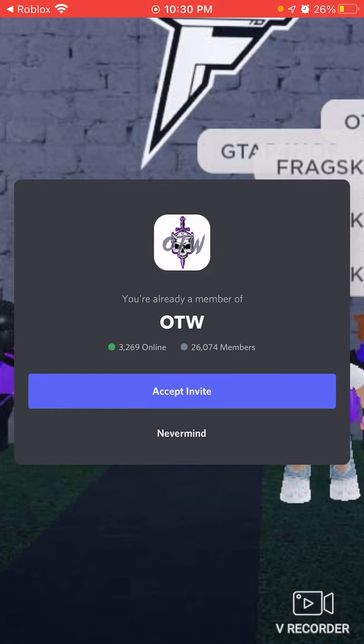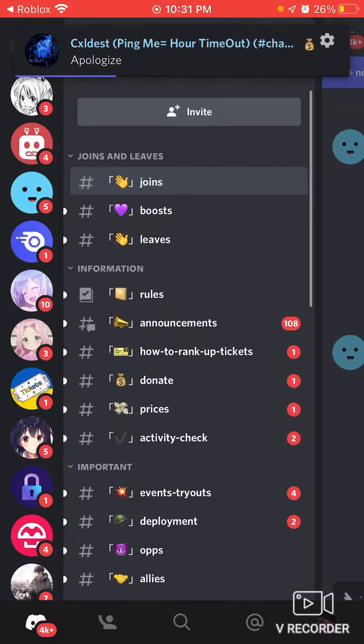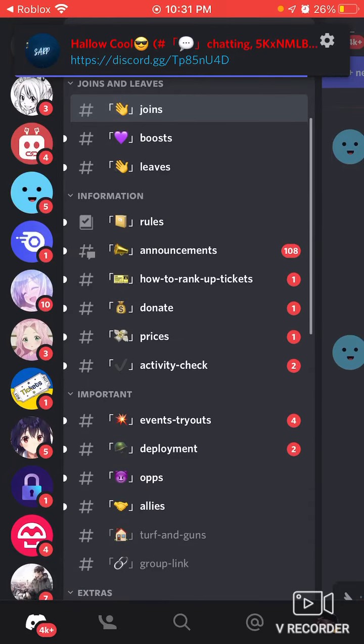Go ahead and click on the Discord. Accept the invite and boom, you're in there. But you should probably have to go through some verification in order to get inside of it.